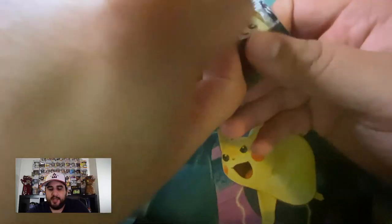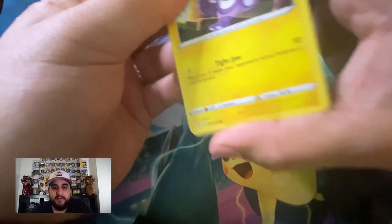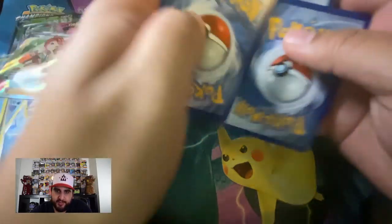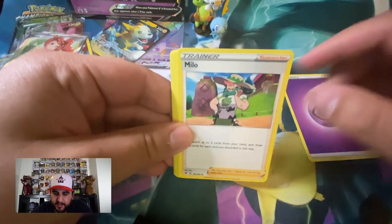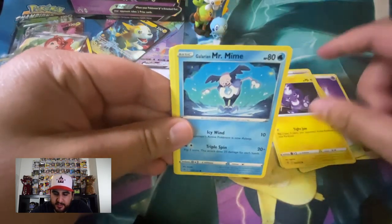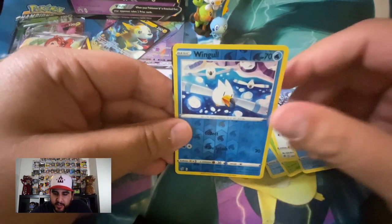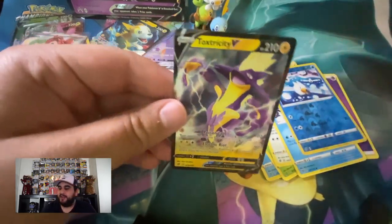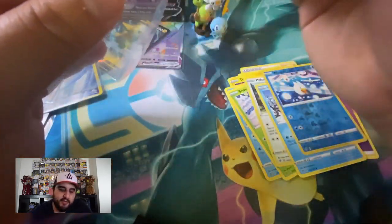Last Rebel Clash pack in this box — don't forget to subscribe and check out my other videos. I'm getting better every video, got my lighting set up this time, and I will be putting more content out. Last pack — wish me luck. Psychic Energy, Milo, Turffield Stadium, Lombre, Toxel, Galarian Mr. Mime, Snover, Pidove, Galarian Darumaka, Wingull, and... Toxtricity V — nice! That goes with the Toxtricity VMAX we pulled earlier!